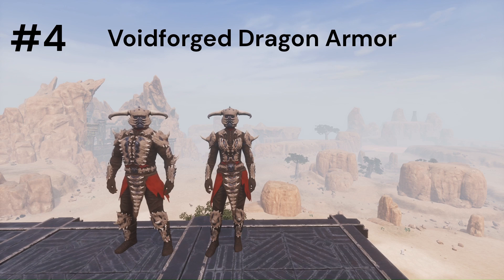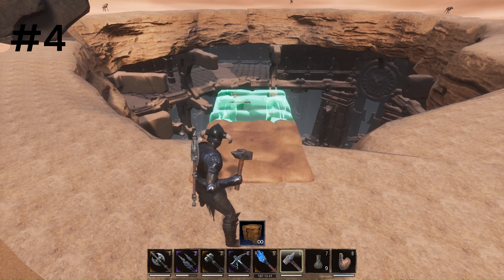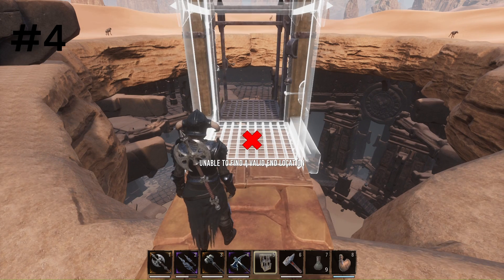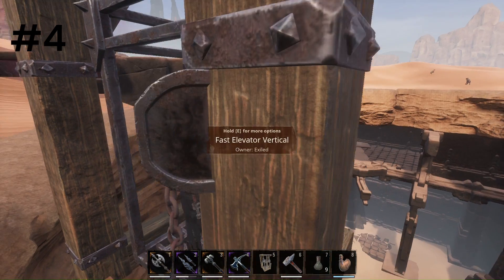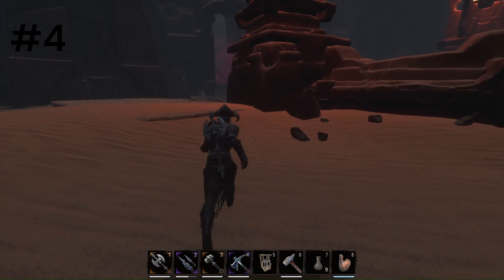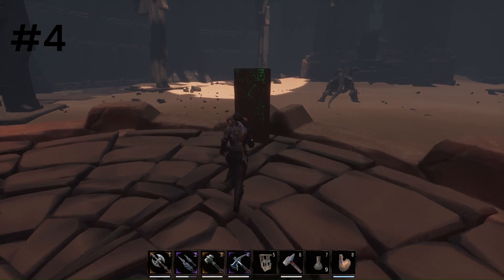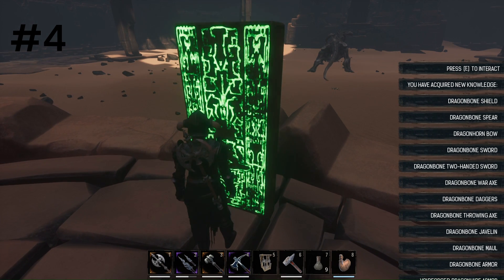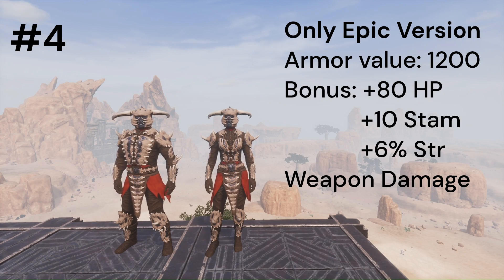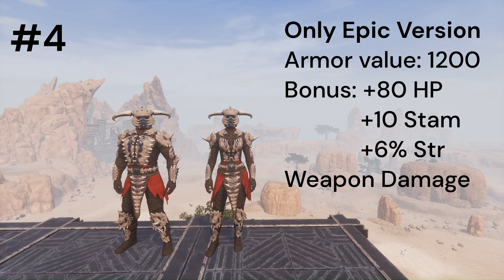Next is the Voidforge Dragon armor, which can be obtained by interacting with the tablet at the bottom of the sinkhole in H6, just under the obelisk. For easy access to the bottom of the sinkhole, you can place an elevator from the edge all the way down. As a warning, you will need to first learn the Library of Esoteric Artifacts knowledge in the Unnamed City inside the library. It is an epic set so you will need to be level 60 to craft it. It has a base armor value of 1200, plus 80 health points, plus 10 stamina, and plus 6% strength weapon damage.